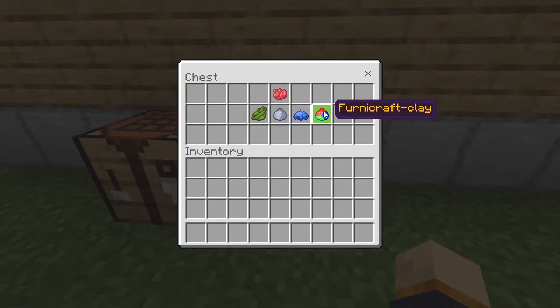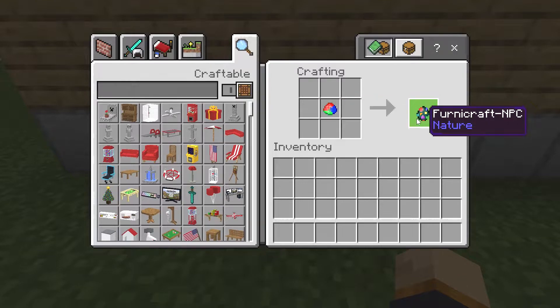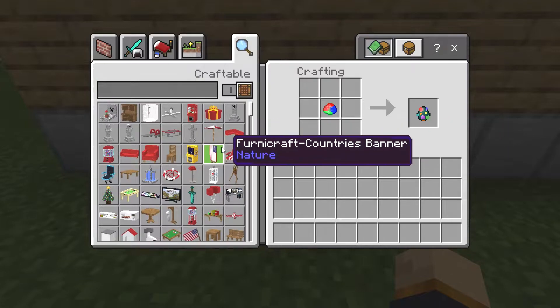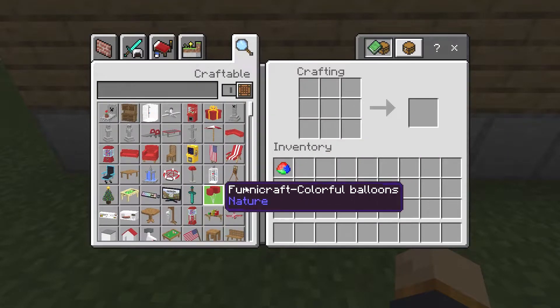As you can see, we got ourselves the Furnicraft clay, and it's only crafted by a piece of red dye, blue dye, and green dye. To get blue dye, you basically have to put in a cornflower, or you need to put in a piece of lapis into a crafting grid. We're going to go ahead and grab this and place it right here. As you can see, we can also craft the Furnicraft NPC, which you can use inside your builds. We can now go and craft pretty much everything that's part of this.